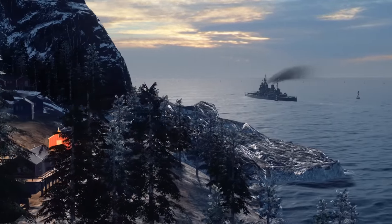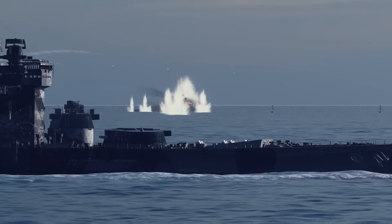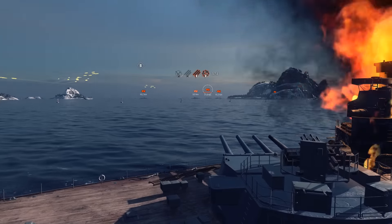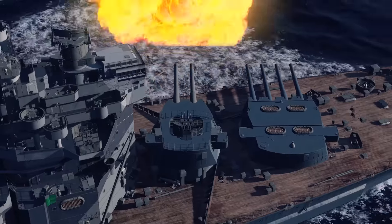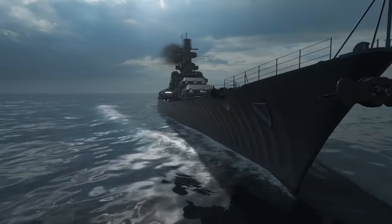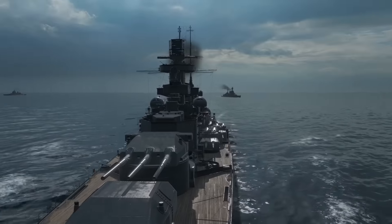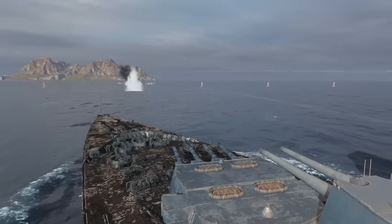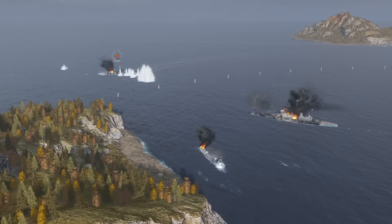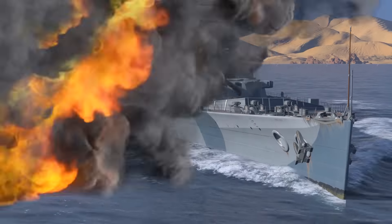In our game, King George is not a classic battleship made following the all-or-nothing principle — she is rather a battlecruiser. At Tier VII, we already have some prominent representatives of this ship type: German battleship Scharnhorst and another British ship, Hood. Being a symbiosis of a battleship and a cruiser, King George has radically different gameplay compared to the previous ships of the branch.